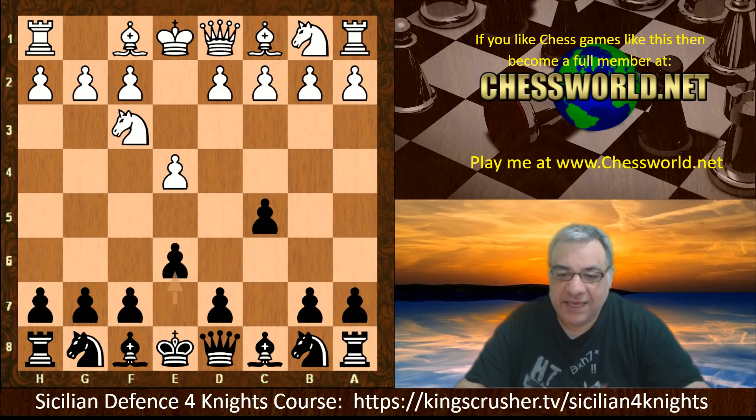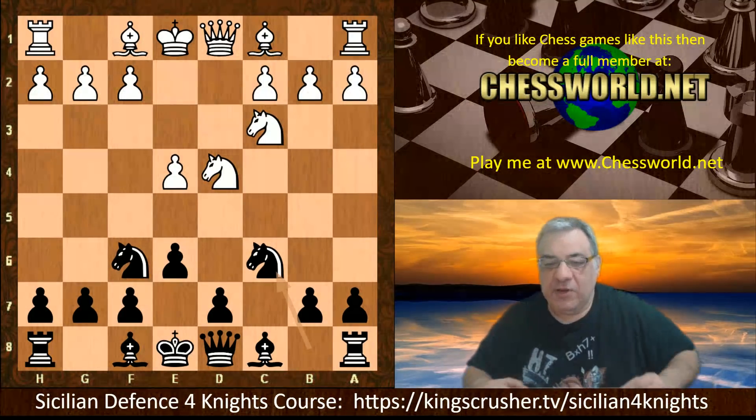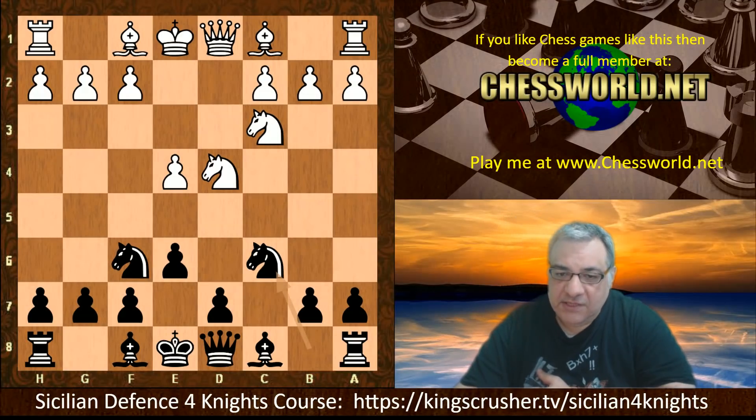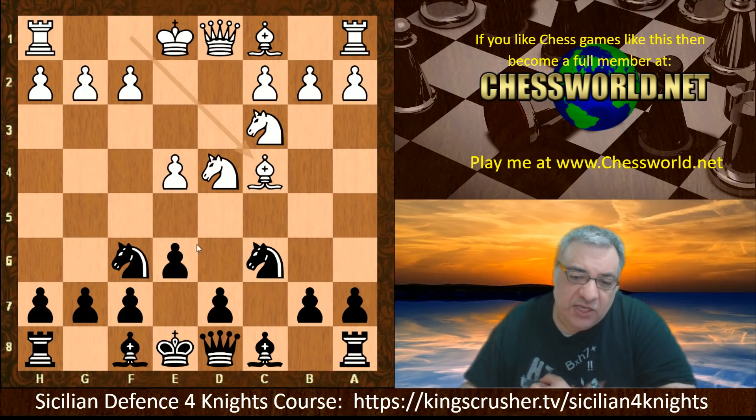The moves are Knight f3, e6, d4, c takes, Knight takes, Knight f6, Nc3, Nc6. We're now looking at a rare sixth-move alternative: Bishop c4, which by all rights seems actually unjustified. Black has already got a pawn on e6 — isn't that just blunting the bishop? How can this possibly be useful?